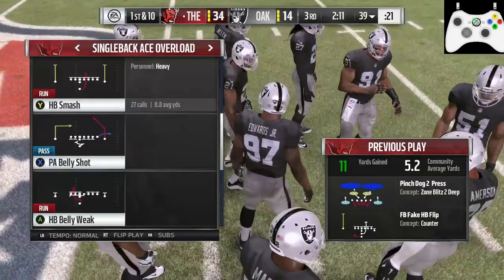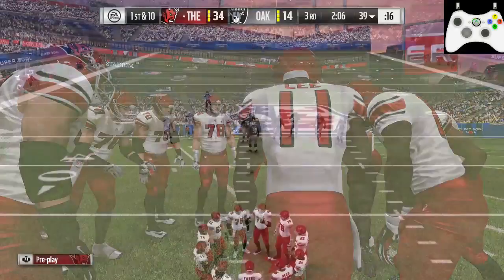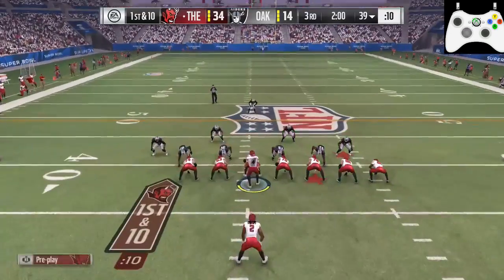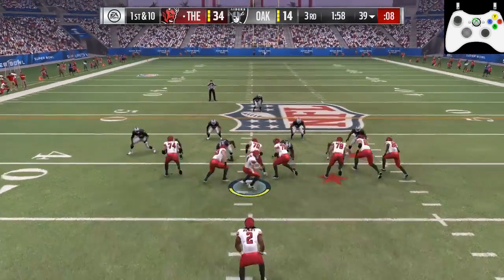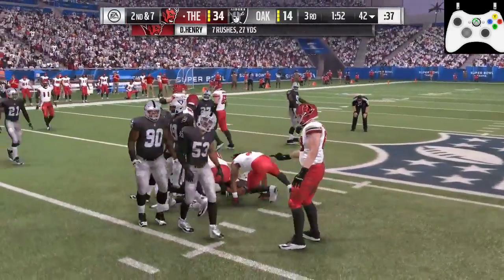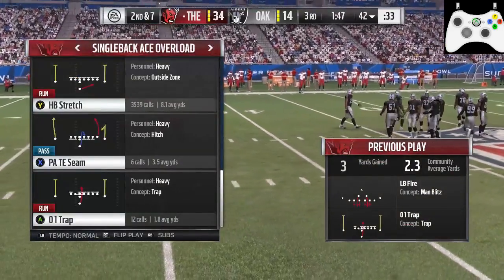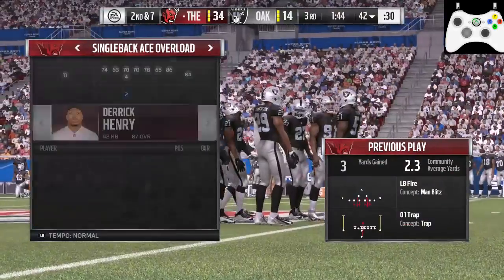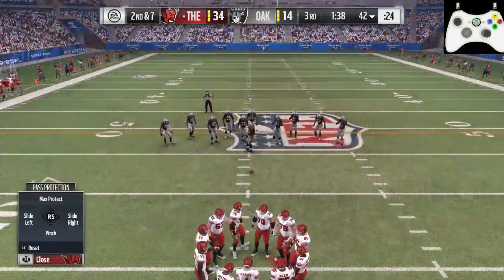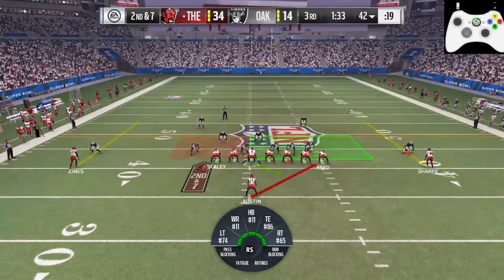I'm subbing in Derek Henry but I actually use Tavon Austin here - wait, no, I'm using Derek Henry straight up the middle. I'm just going up burning clock, going up the middle. Decent pickup - I'm fine with that. If it's more than a yard, I'm pretty happy with straight up the middle. We got three yards off of that. I'm going to stick with the run - go with a halfback stretch, subbing in Tavon Austin because he's got the speed. A speed back is so important for these stretch plays.